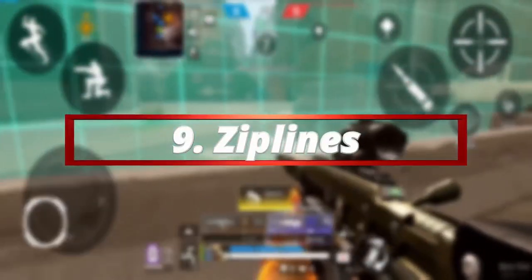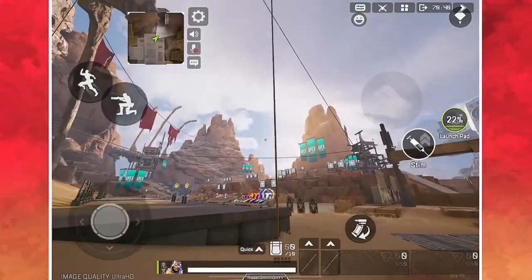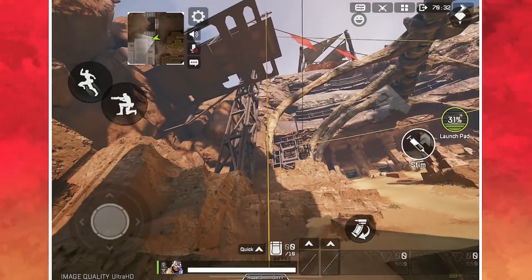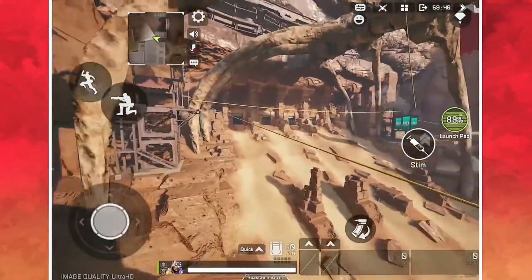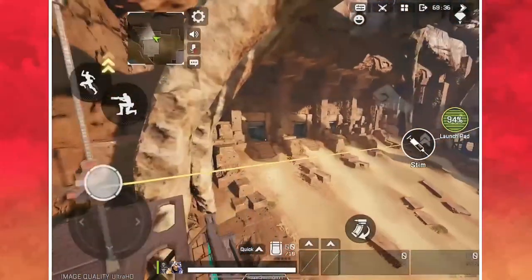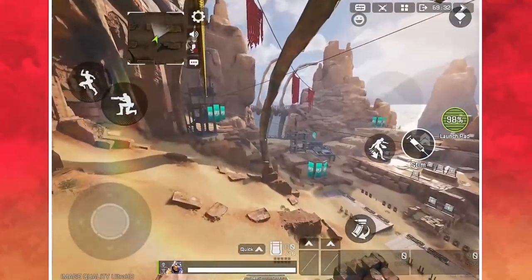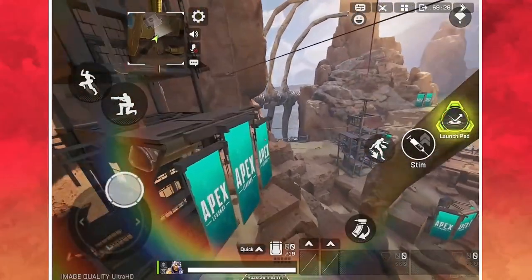Coming in at number 9: ziplines. A lot of you have asked me about ziplines and they can be very tricky in Apex Legends Mobile, so take a look at my settings right now and copy them exactly. The default settings make it very hard to control your zips and to jump on and off of them. With my settings, you can simply walk up to a zip, single tap it once to attach yourself with ease, and the same goes for jumping off with one click — including controlling the direction you jump off.